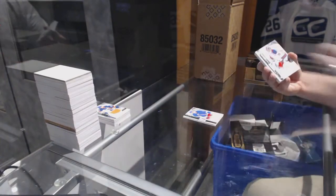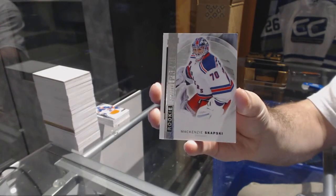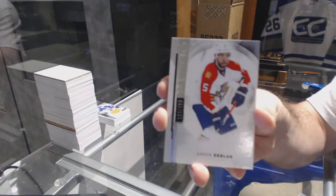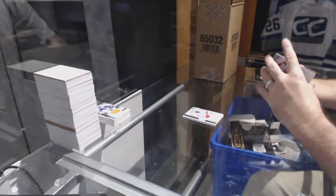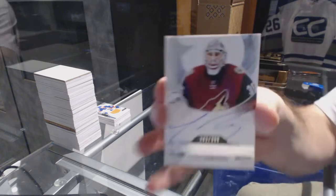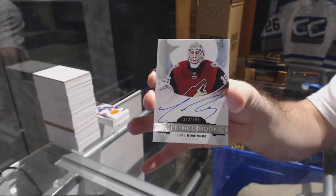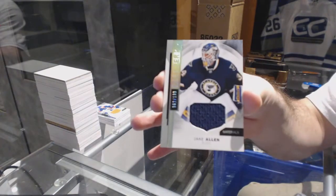For the Rangers, base card /399, Mackenzie Skapsky. For the Florida Panthers, /399, Aaron Ekblad. We have two redemptions — that's random as all heck. We've got number /399, rookie auto for the Arizona Coyotes, Louie Domingue. And for the St. Louis Blues, the /199, Jake Allen.